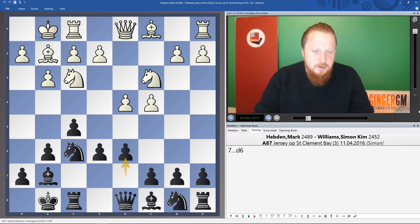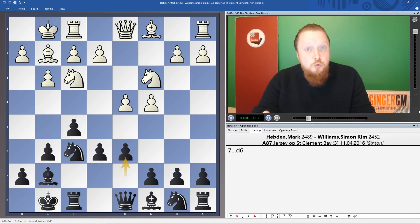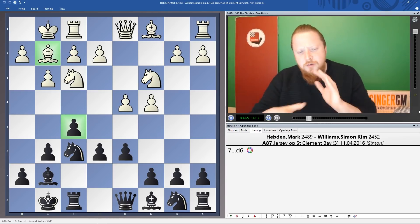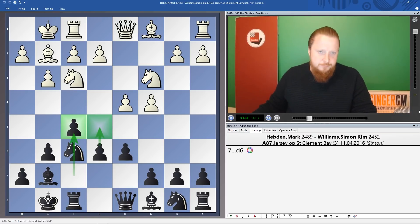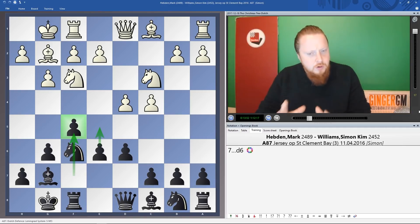This position — with White having played g3, Bg2, Nf3, castles, Nc3 — happens in about 90% of top-level games and is meant to be White's best approach. The bishop on g2 is like a cannon shooting across the board. It's actually very similar to a King's Indian Defense: in the King's Indian you play e5 and then f5, whereas here you play f5 first and then try to play e5.